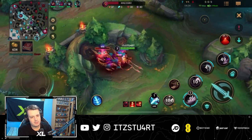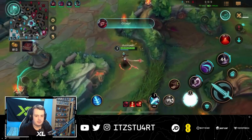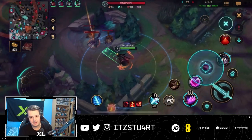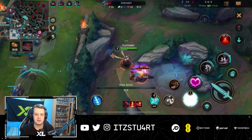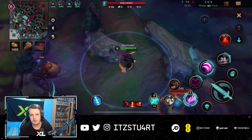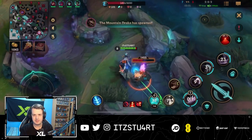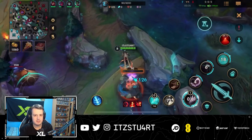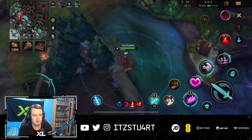Every single time I'm clearing jungle camps I'm always using my charm. With these gameplays, there will always be parts I can improve on, and that's something you can improve on too — because these guides aren't only about showing you how to play the champion, but also about mistakes, since everyone makes mistakes. It's about learning from them: learning your limits, when to go in, when to back off, and knowing what to do.